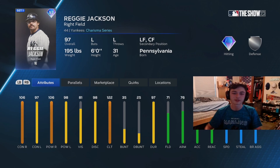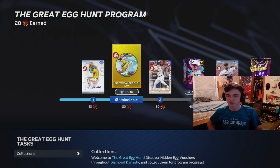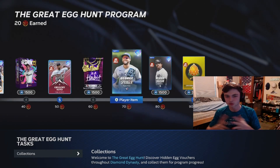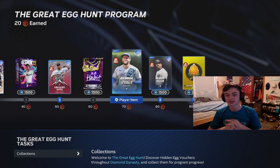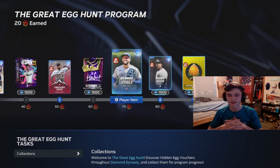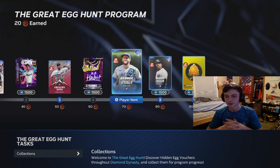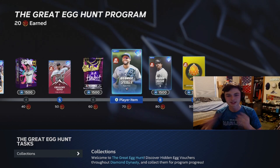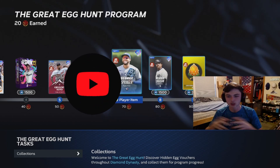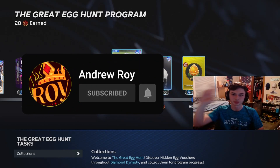So those are the five cards from the program — they look pretty good. They're all no-sell, so you can't sell any of these cards on the market, which is kind of unfortunate. But the egg hunt is really solid overall. I'm excited to get the rest of those eggs — I thought it was a really interesting idea. The community had to kind of get it together; I was refreshing Twitter and on Reddit earlier trying to figure it out. So that's how you get all the eggs and all the cards in this program. Make sure you guys like, comment, and subscribe. If you have any questions, comment them down below and I'll see you guys in the next one. Peace, everyone.